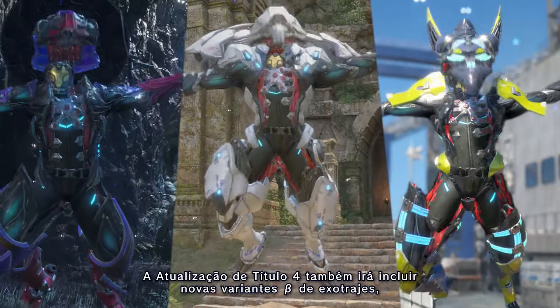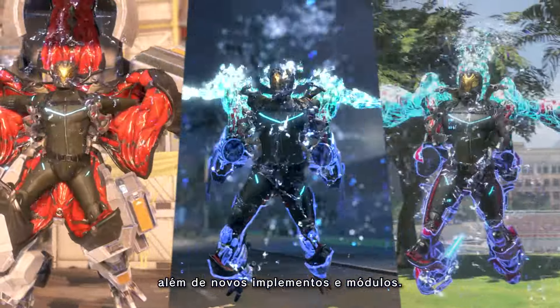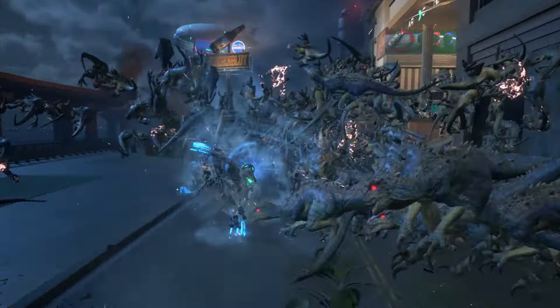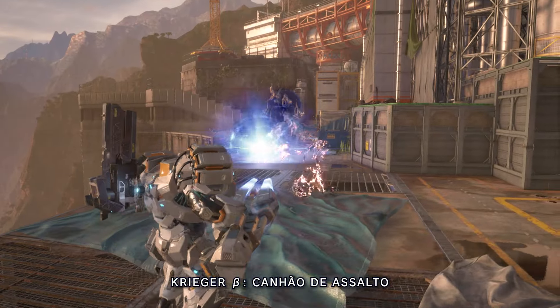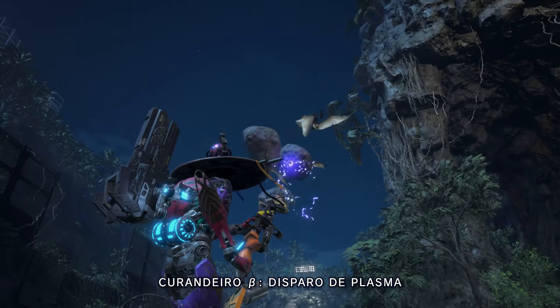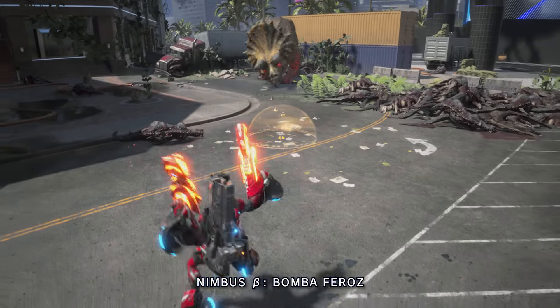Title Update 4 will also include new beta variant exosuits along with new rigs and modules: Zephyr Beta – Boost Claws, Vigilant Beta – Bowhunter, Krieger Beta – Blitz Cannon, Murasami Beta – Windcaller, Witch Doctor Beta – Plasma Shot, and Nimbus Beta – Wild Bomb.